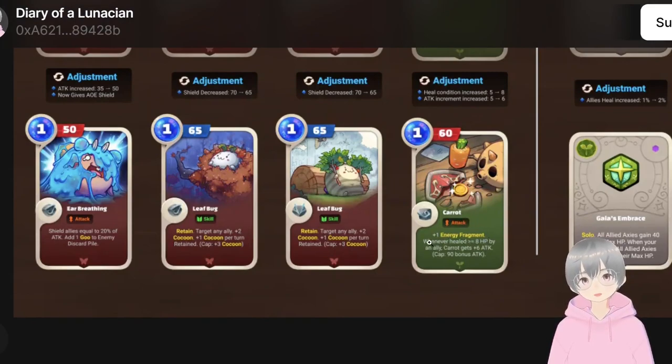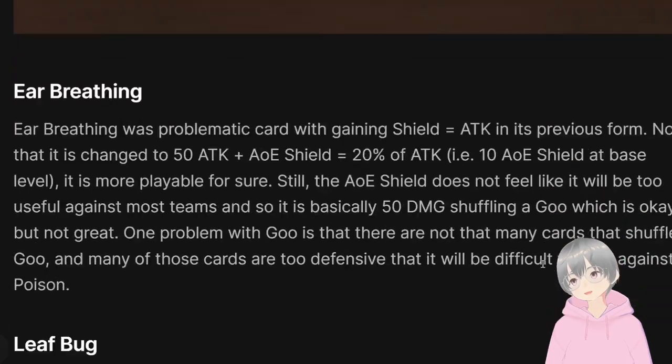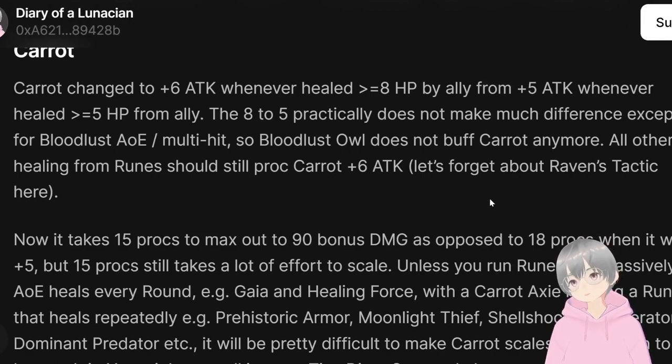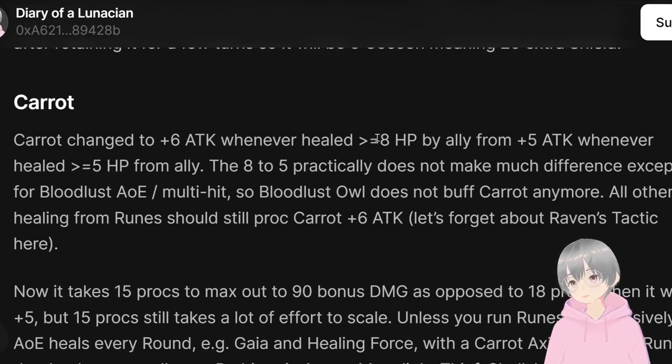Then we have Carrot. What's changed is that now it says: whenever healed by more than or equal to 8 HP by an ally, Carrot gets plus 6 attack. The cap is still 90 bonus attack, but now instead of plus 5 it's plus 6, meaning it takes 15 procs instead of 18 procs to reach max 90 bonus damage — a bit faster, but 15 is still a lot. The heal threshold changed from 5 to 8, which practically doesn't make much difference except for Bloodlust — if you play with multi-hit like Owl stuff, it heals or steals 7 HP, which no longer counts as 8, so the Bloodlust-Owl-Carrot combo doesn't work anymore.